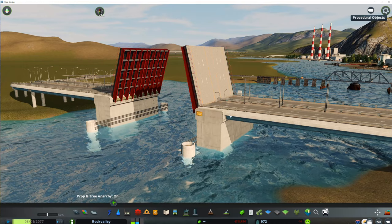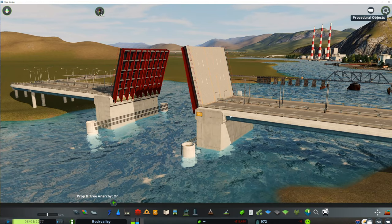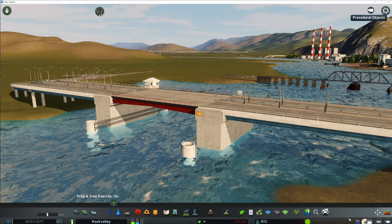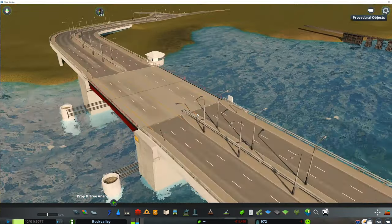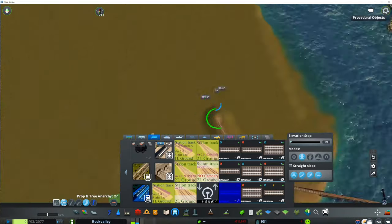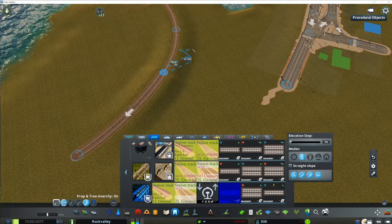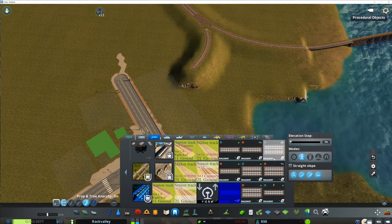Hello guys, Ping Hau here. Welcome to episode number seven of New Falmouth. This is going to be a bit of a dramatic episode for me in more ways than one. First of all, we are building on the other side of the river, finally. It's been a long time coming, but I decided that I would start to build on this area of the city because it is going to be where the main part of the city will be.